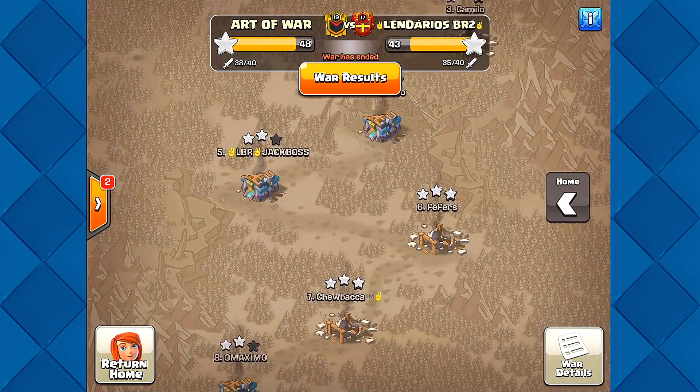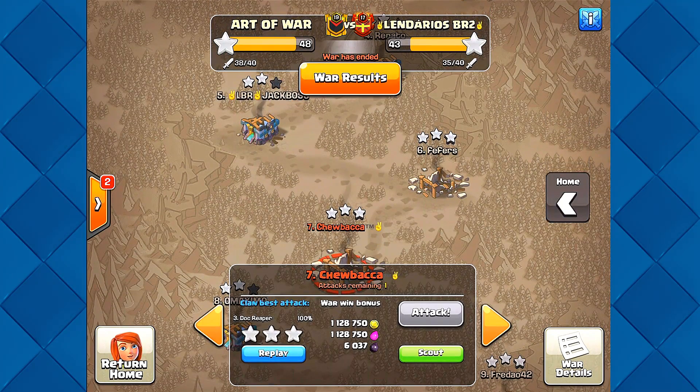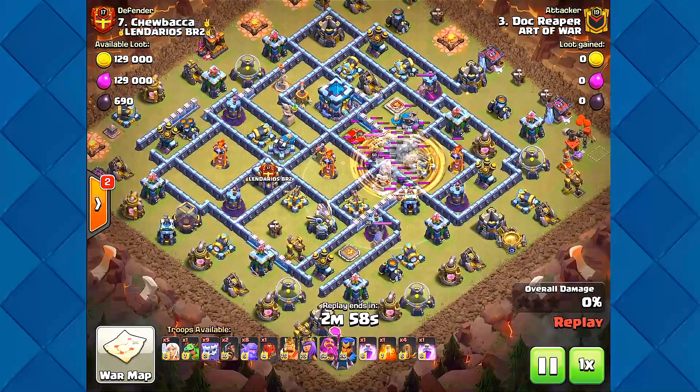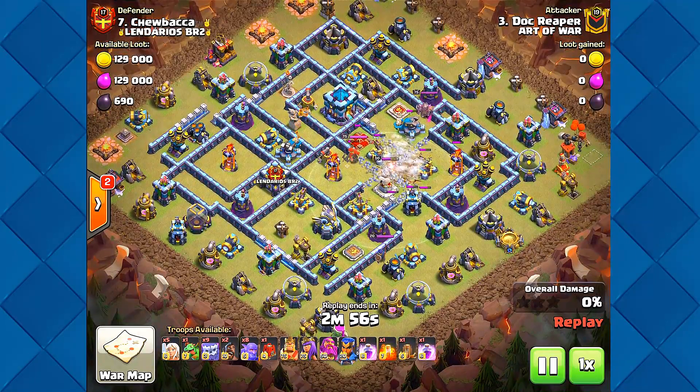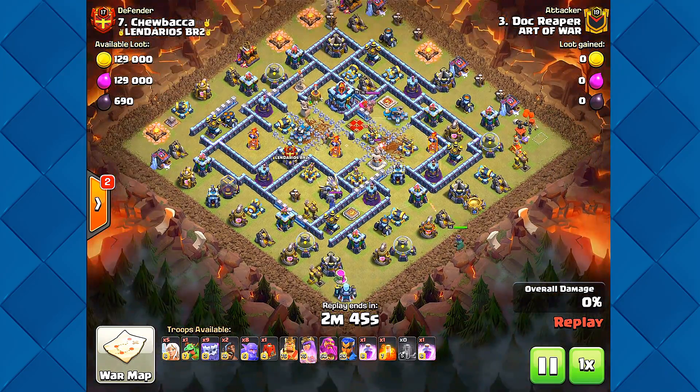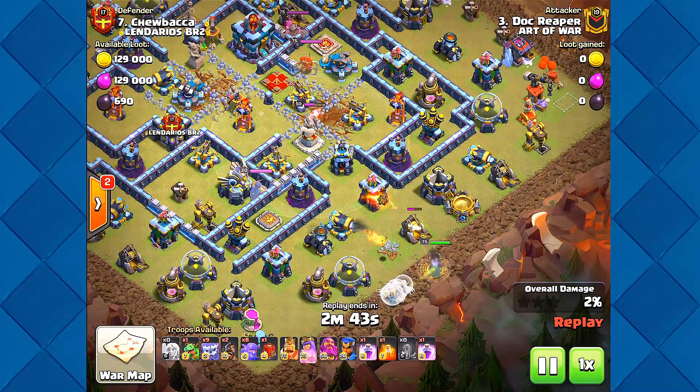Let's go for the second one down here and work our way up. This was the weirdest one — it felt like the match never ended, it took forever for this guy to pull off the three-star and the troops were just splitting up everywhere. But he pulled it off. The queen's coming in — it's a queen walk.